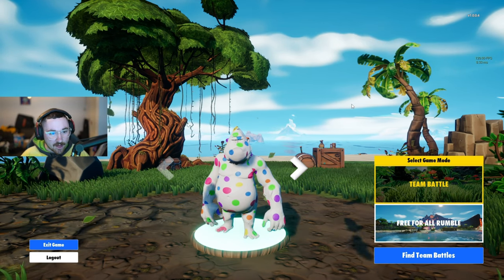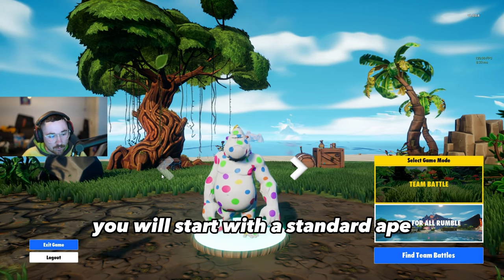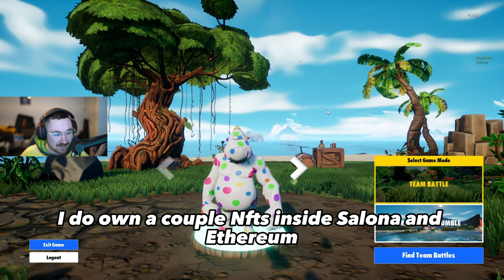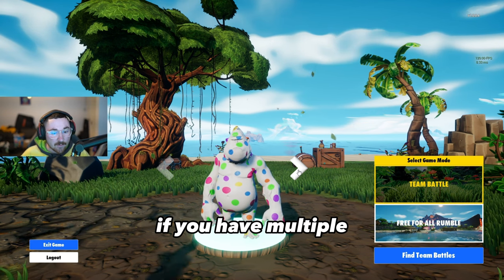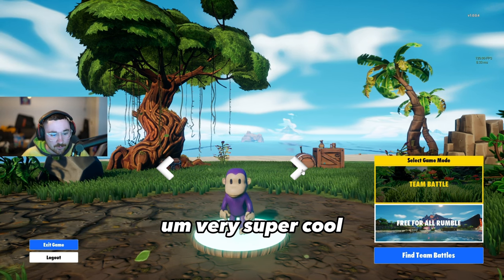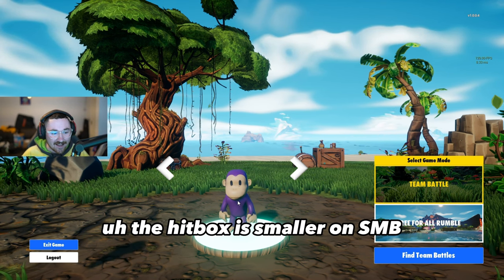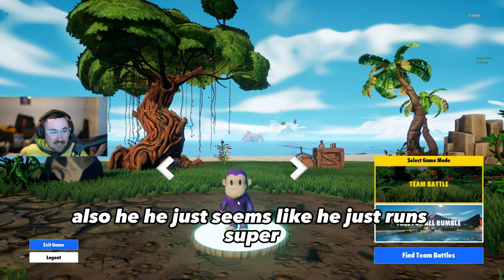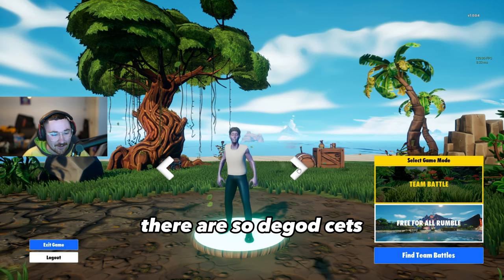Jumping into the game — when you open it for the first time it'll ask you to log in. You start with a standard ape, but I do own a couple NFTs in Solana and Ethereum so you're able to use these as skins. If you have multiple, just hit the arrow to see all of them. SMB is very small — the hitbox is smaller so you can get away with a lot more, and he runs super fast.